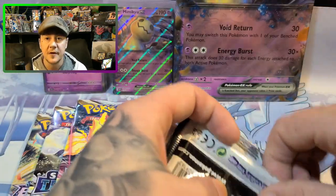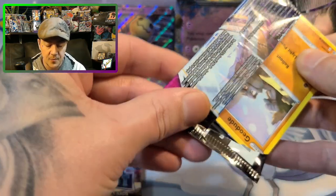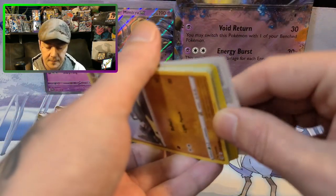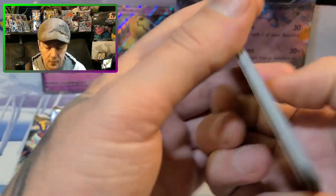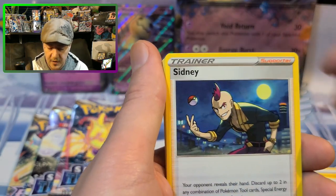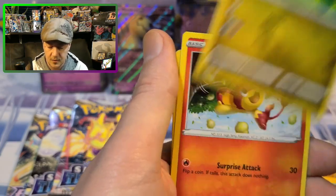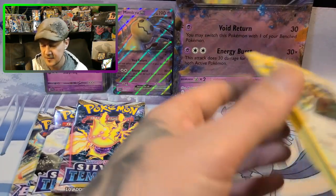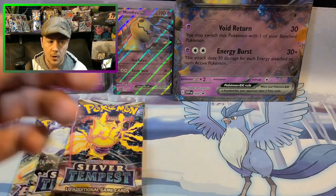I'm super excited for Scarlet Violet to come out at the end of the month, that's going to be so much fun. Fusion Strike here we go — energy, Graveler, Battle VIP Pass, Geodude, Snubbull, Arrokuda, Goomy, Pansear, Gligar, Mudkip, and a Kangaskhan. So once again nothing out of the Fusion Strike. Womp womp womp.